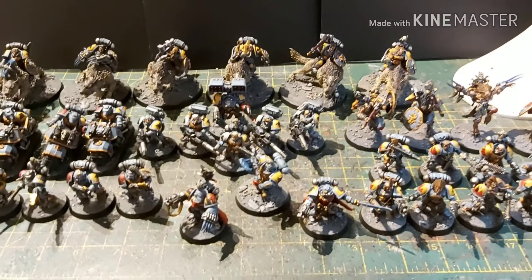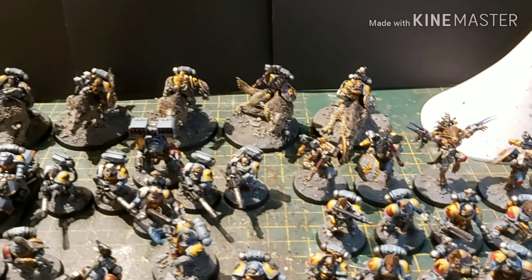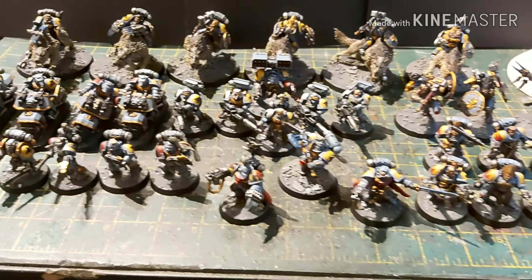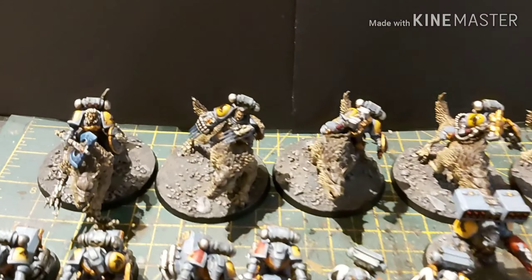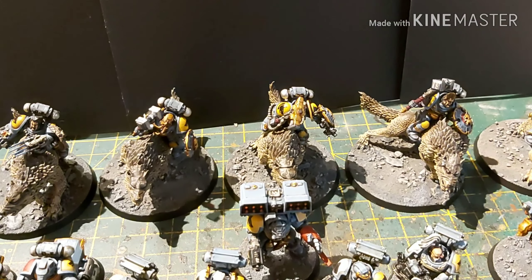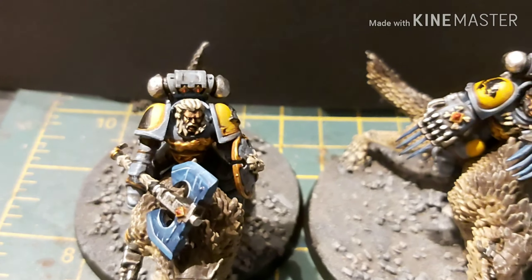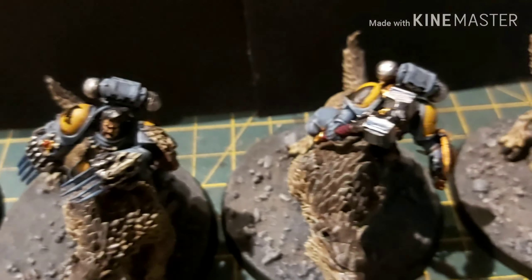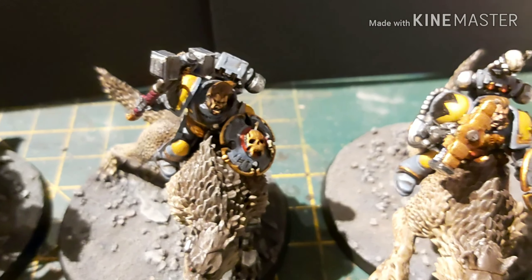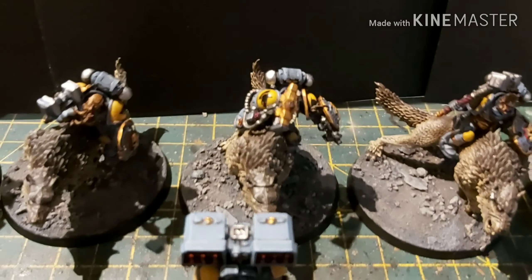So what we have here is loads of Space Wolves stuff I haven't actually painted before, such as the Wulfen at the back and the Thunderwolf cavalry. We have six Thunderwolf cavalry — the vast majority of them have thunder hammers. There's one with a great axe, one with a pair of wolf claws, and then four with thunder hammers. These actually took far longer to paint than I was envisaging, because there is an awful lot of detail on them.